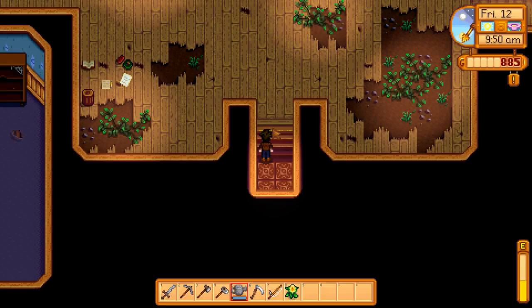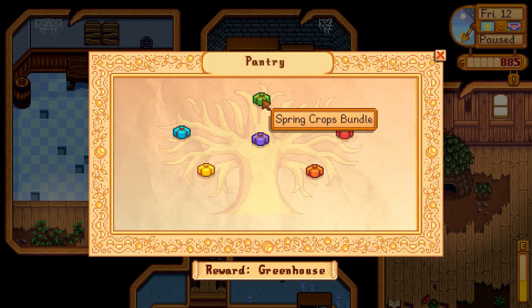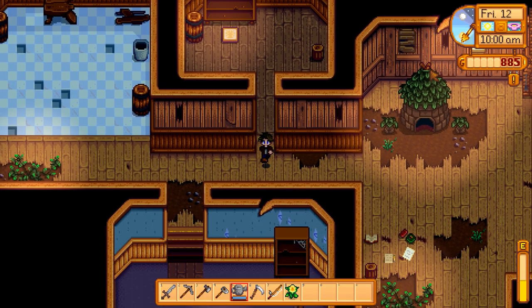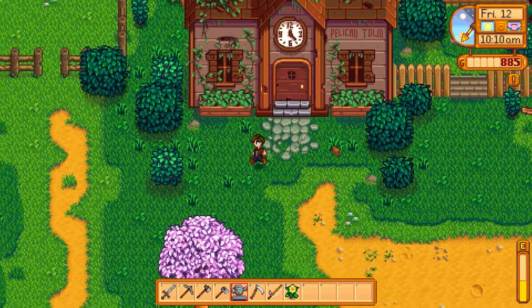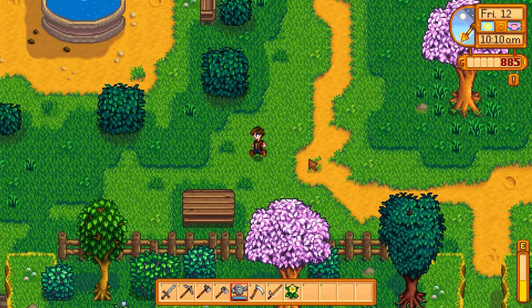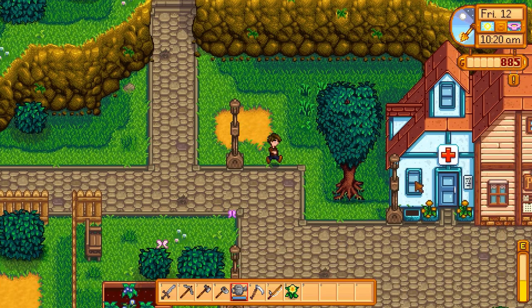Let's head into here and see. I think this is the one that has the spring crops bundle — we need parsnips, green beans, cauliflower, and potatoes. This one's fishing, but I don't have any of that right now. We'll want to set aside each of those crops. I'm definitely going to want to get cauliflower and green beans growing as soon as possible, because we've got a limited amount of time left in spring where they can actually grow.